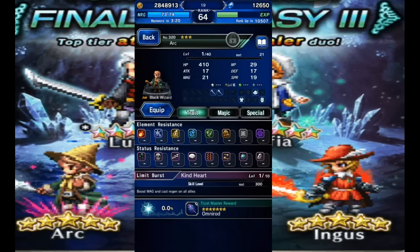Arc and Ingus both should have around a 10 to 15% drop rate. Arc has the Omni Rod, which is pretty much the best rod you're gonna get in the game for magic users. There will be a slightly stronger one in the future and we might get some global exclusives as well, but his TM is amazing — you definitely want to farm that. And if you get Ingus, you do want to farm his TM as well, because again, they stack.